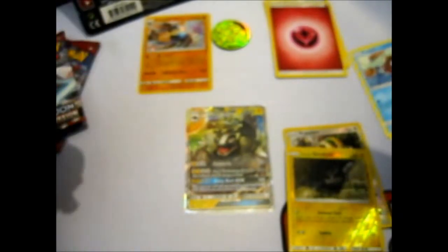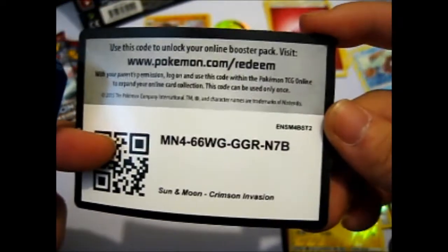As I said, if you get a GX, EX, or Ultra Rare you get a code — so here's the code.